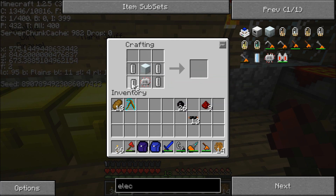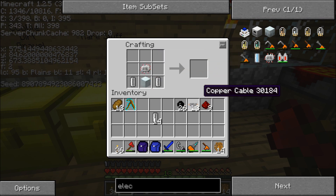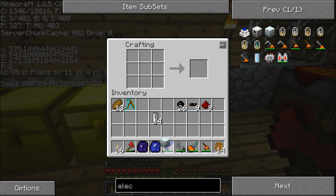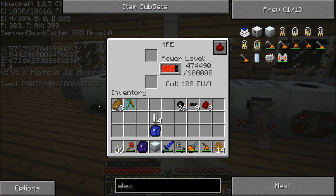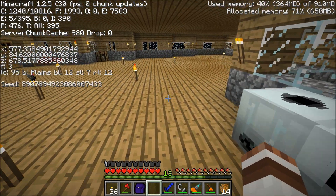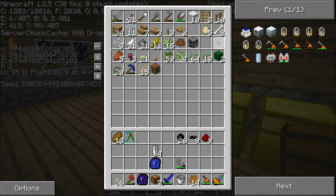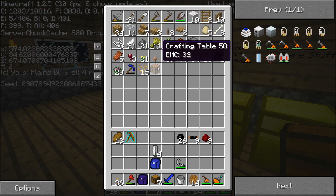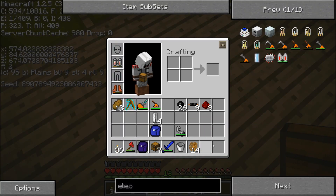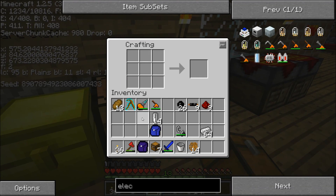Let's make this thing then. I made it wrong at first — this is the correct recipe. The electrolyzer is basically a machine that is put right next to the MFE unit. I'm going to need a bucket to demonstrate this, actually I'll need more buckets to make an unlimited water source. Let me take some iron out of the chest and make a couple more buckets.